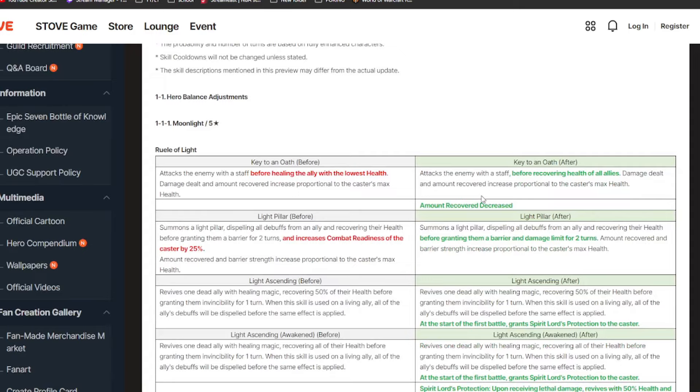It's going to be a pretty long video compared to other balance adjustment previews because there are a lot of buffs and changes. Ruel was honestly a character that was pretty useless outside of her S3, and now she's getting a buff on pretty much all of her abilities. Her S1 used to heal only one target; now it will heal everyone, and if you soul burn it, it'll heal more.